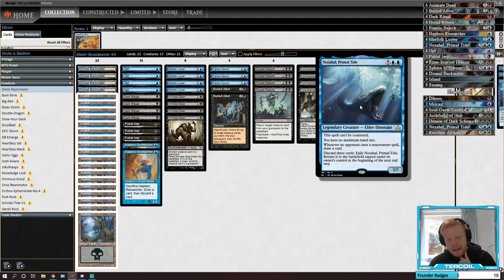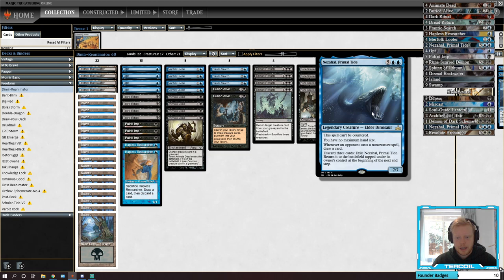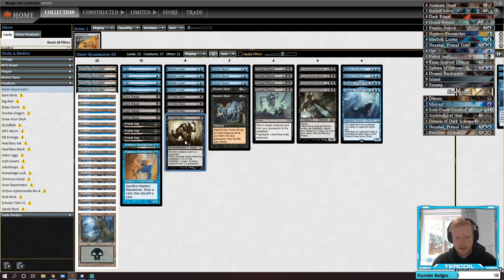Then we've got Nezahal, which I put there just to be a control piece — a card that probably can't be beaten. If we get to the stage where we're casting reanimation targets, this is a pretty good one to have. It can also refill our hand if they're trying to deal with our stuff. A funny interaction: with Animate Dead and Nezahal, I can flicker Nezahal by discarding three cards — it gets rid of the Animate Dead but Nezahal still comes back.